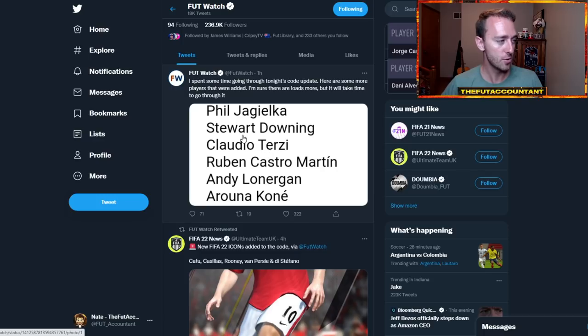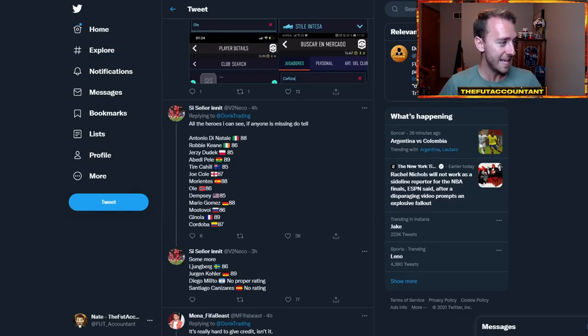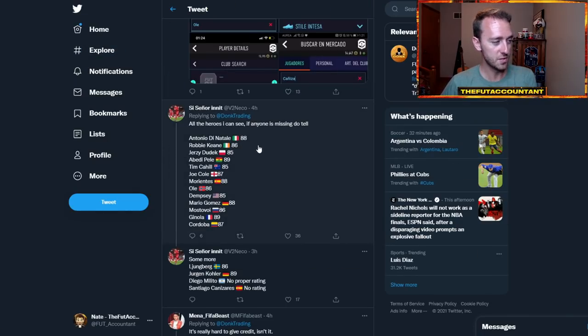The names literally just keep coming. You can see Footwatch tweeted and said, 'I spent some time going through tonight's code, here are some more players that were added.' Phil Jagielka, Stuart Downing, Aruna Kone — just some names, some of these I've never heard of, but just some crazy names. Other ones that are searchable in the game too.